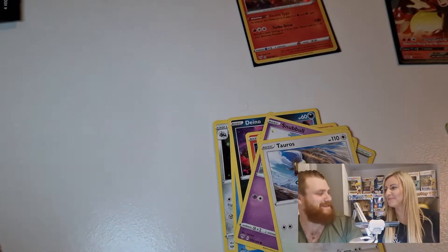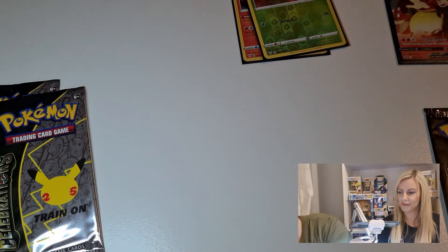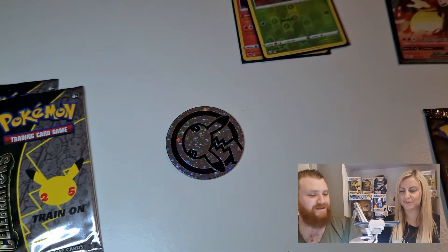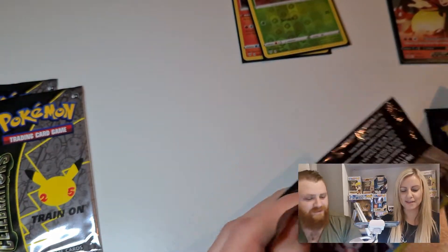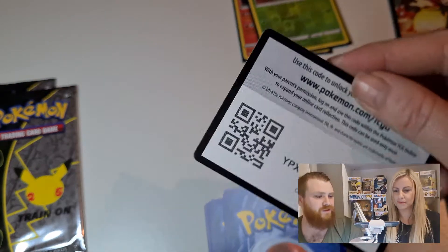Yeah, you're right, it did get better! Okay, so we'll jump into the celebration packs - two for you, two for me. Let's get out the trusted Pikachu coin. Heads or tails? Heads. Yeah, that was a really bad flip - there's always a lot of heads regardless. Tails - okay, flip that over, there's your code card.